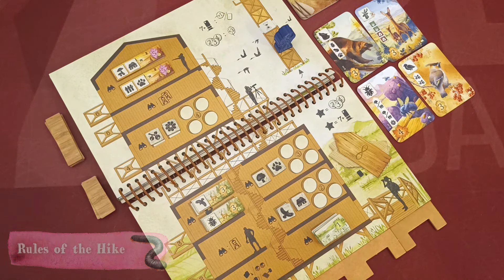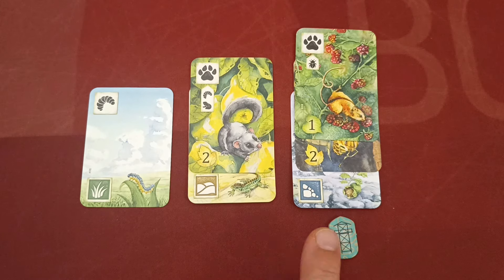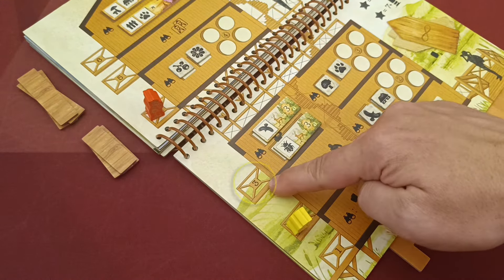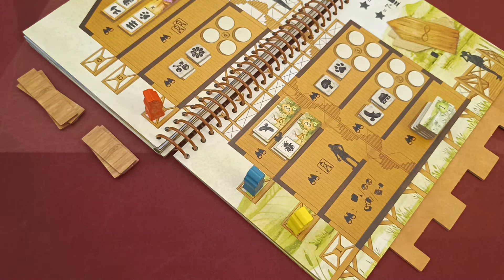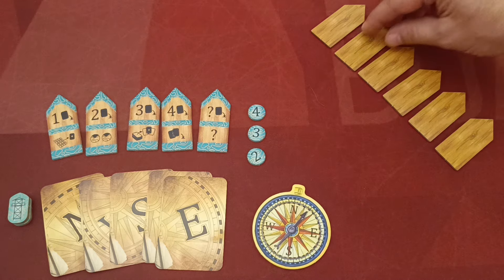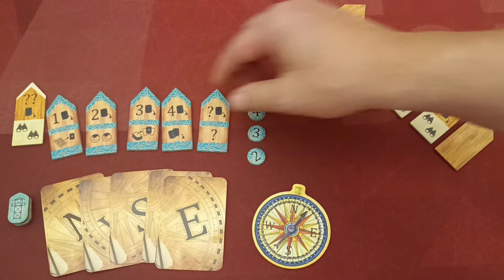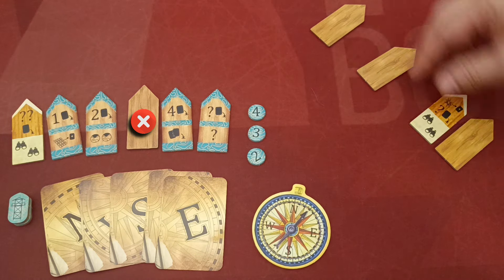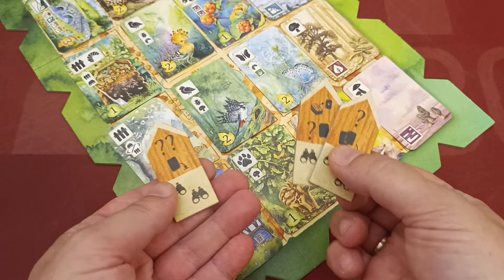At the beginning of all rounds except the first, players must do the following: each player selects one card column in their meadow area and places one of their tower tokens beneath it — the selected column must not already contain a tower token. These tokens remain until the end of the hike. Players then count the cards in the column where they placed the token and move their player marker to the corresponding floor in the observation tower. After placing their marker and taking a special path token, the round starts — special path tokens are used like normal tokens but grant more actions.